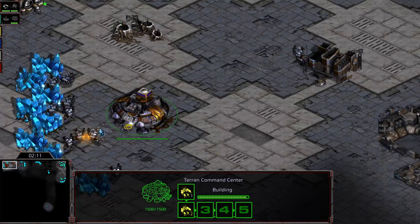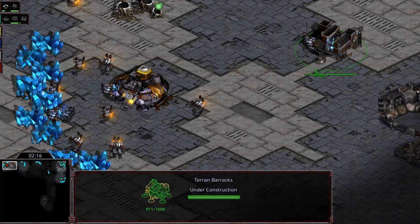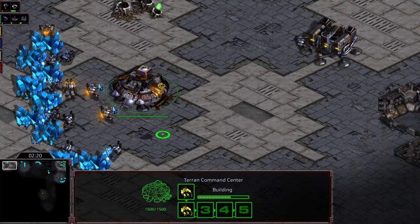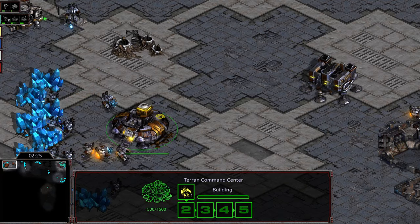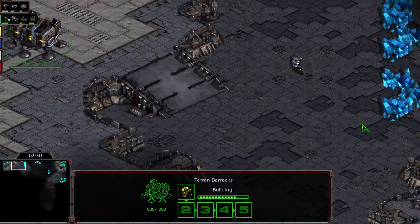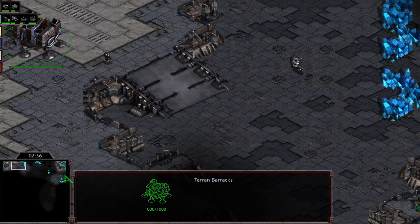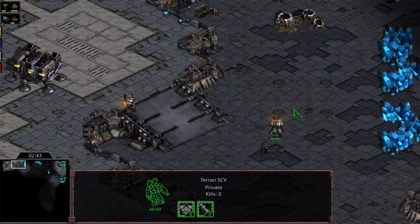We've seen a lot of interesting responses with earlier move-outs from Terran play. And really the thing I saw from Gypsy, and I think it might have been both Gypsy and Whip, is basically getting earlier Engineering bays, getting an earlier plus 1, playing a little bit lighter on Barracks, but basically punishing those Mutalisks. Getting the plus 1 weapons before they have a plus 1 Carapace comparatively, and really minimizing Zerg's ability to accomplish a lot with that early Mutalisk harass.